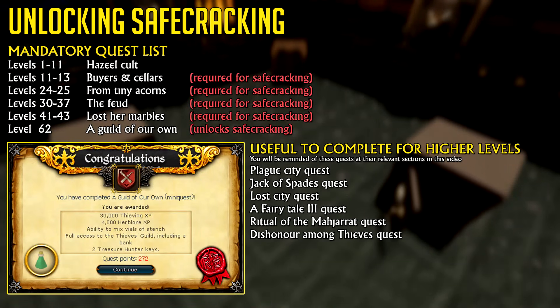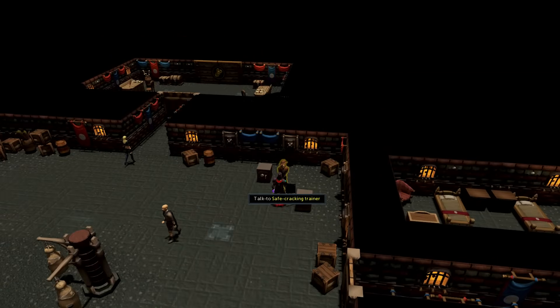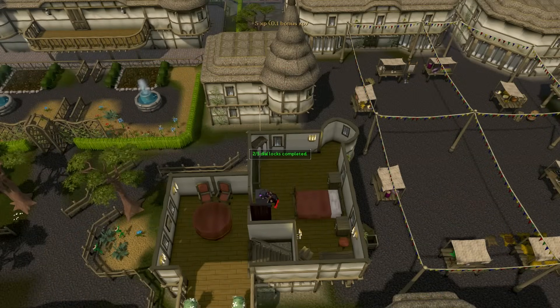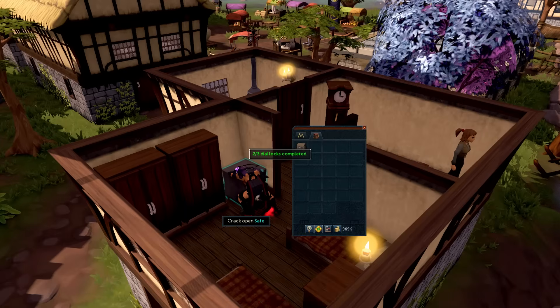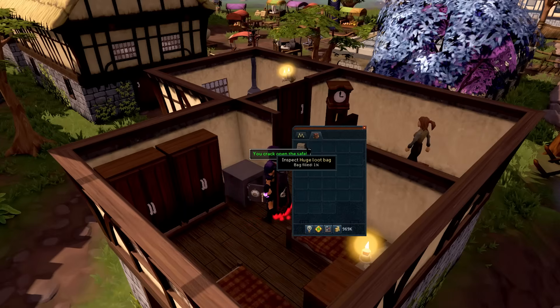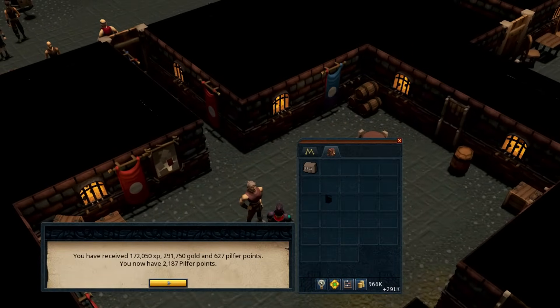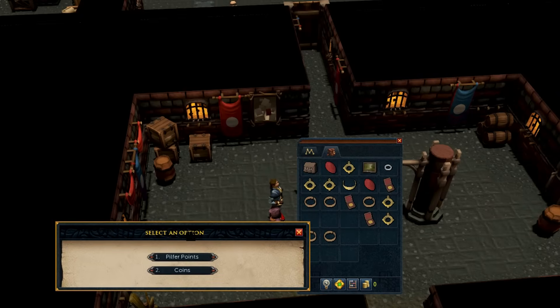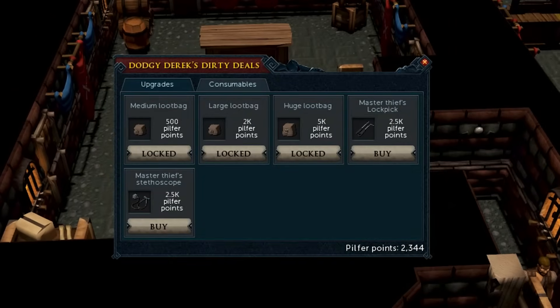At level 62 you can unlock safe cracking as long as you've completed these quests, ending with A Guild of Her Own. Speak to the safe cracking trainer to get a stethoscope and a small loot bag. Safes are located around Runescape and can be cracked for constant low XP with big XP drops in between for every dialogue and eventually a big XP drop after fully unlocking it. This process is very AFK but can be sped up by clicking the safe if it flashes blue. Every time you successfully crack a safe, your loot bag will fill up a bit and you have a chance of getting items. You can empty your loot bag at the chief inside the Thieves Guild for more thieving XP, and you can hand in your items for either coins or a currency called pilfer points. At the start of your journey, always trade the items for extra pilfer points as you're going to be using those to upgrade the size of your loot bag amongst other things to reduce the amount of emptying trips.